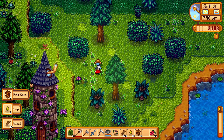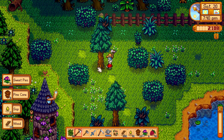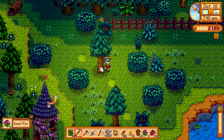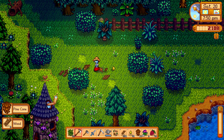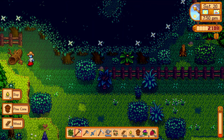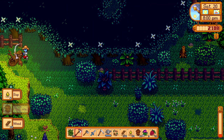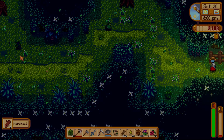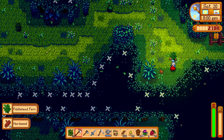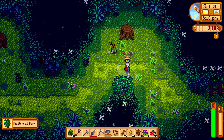Do you want to remove the wood log north of the wizard tower, west of Marnie's ranch in the western Pelican Forest? Then all you have to do is get yourself a steel axe. Upgrade your starting axe twice and it will be strong enough to remove the wooden log, allowing you to enter the secret woods.